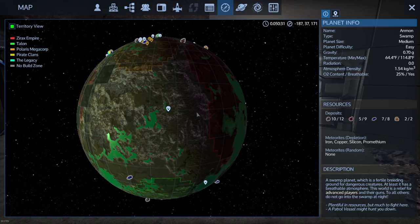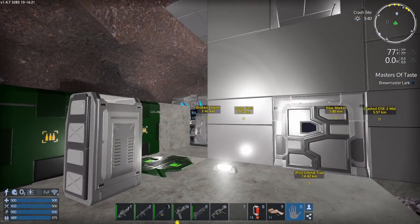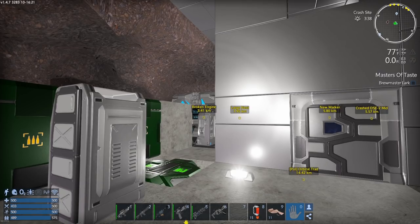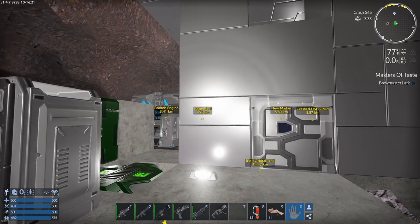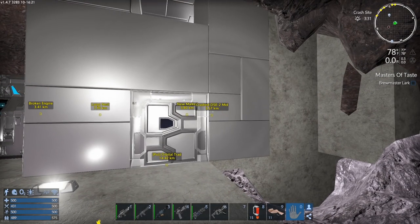When I was flying around this planet I did find all these things. You can see right there - there's a broken engine. You know what that is? That's an XL engine, an extra large engine. I looked into it and I think it weighs more than 7,000 weight so I'm not gonna mess with it right now. I've also got a large nest and there's a crashed DSE mid.